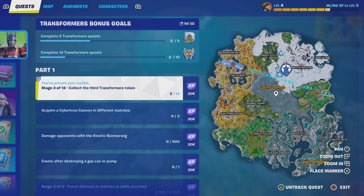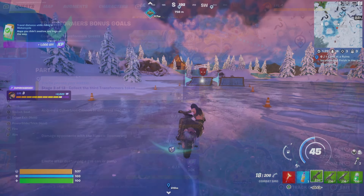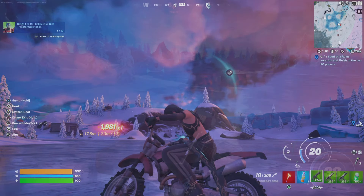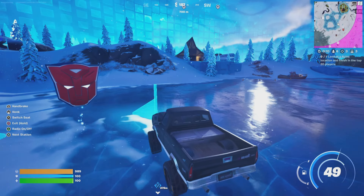Hey everyone, we are looking at Transformers Part 1 quests, and the first one up is Collect Transformer Tokens. There are 13 in total and they look just like the Autobot sign. You're wanting to either run through them or drive a vehicle through them. I'd recommend getting a vehicle — you get it done a lot quicker.